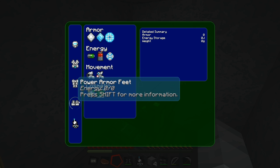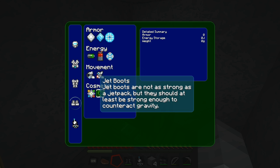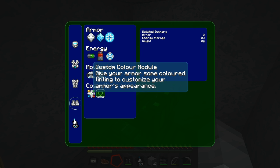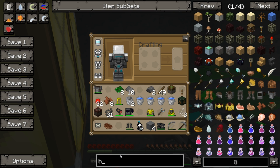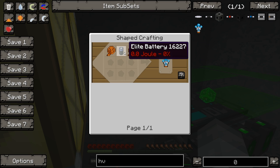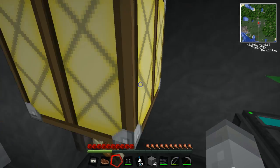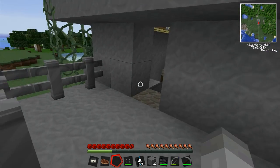I can also make jet boots. Is this when you tab out and look at the wiki? No, I just look at the recipe list. HV capacitors need wiring and elite batteries. The wiring needs gold nuggets and insulated copper cables. Oh my God, this is going to be a bit crazy.